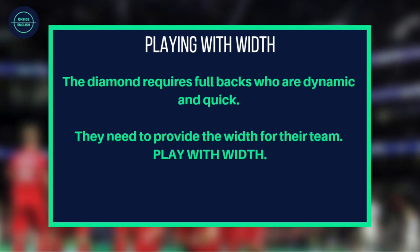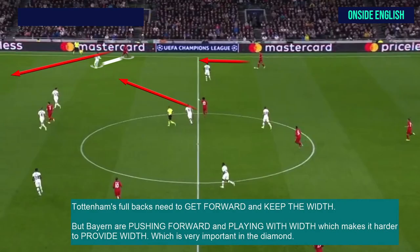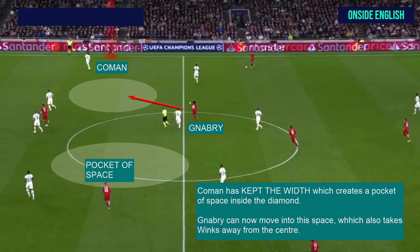Playing with width: this is when a team will use players in wide positions. The diamond requires full backs who are dynamic and quick — they need to provide the width for their team. This is very important in a diamond. Tottenham's full backs need to get forward and keep the width. But Bayern are pushing forward and playing with width as well, which makes it harder to provide width. You will see here that Coman has kept the width, which creates a pocket of space inside the diamond.